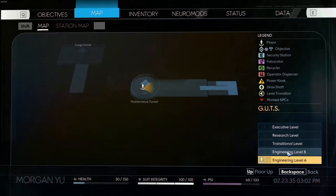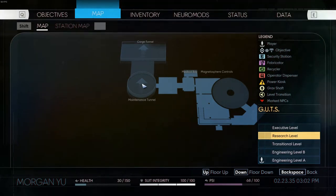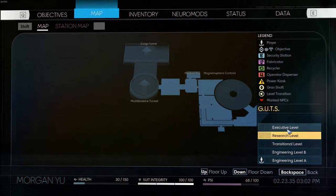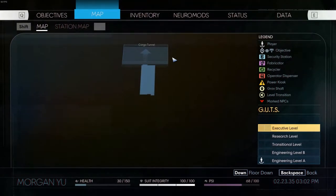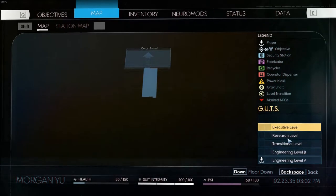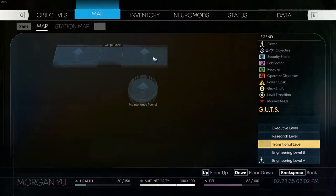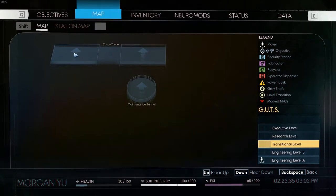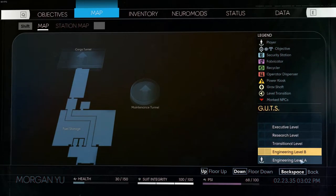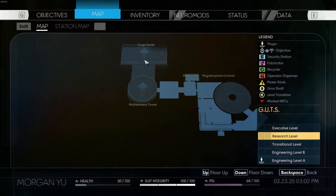So we're in the Maintenance Tunnel, and the Maintenance Tunnel runs vertically up to the research level where it connects to the Cargo Tunnel. The Maintenance Tunnel does not go all the way to the executive level — it ends at the point where it connects to the Cargo Tunnel. The Cargo Tunnel, on the other hand, runs through all five of these levels. On the transitional level, it almost looks like there are two cargo tunnels, but actually the tunnel is just jogging over a bit — there's just a curvature. You travel horizontally for a bit and then continue traveling vertically downward. That's basically all there is to it: two tunnels running vertically, and at one point they connect to each other.